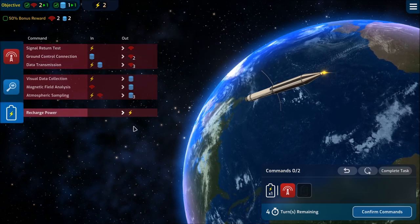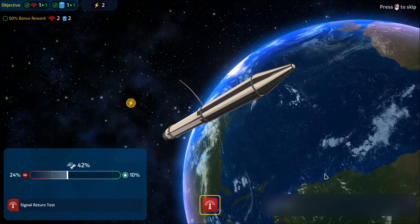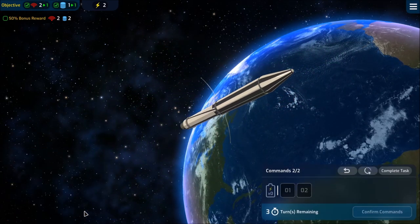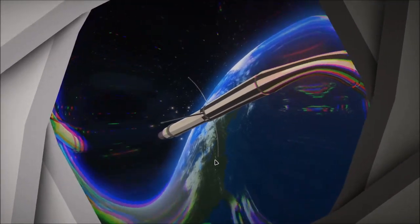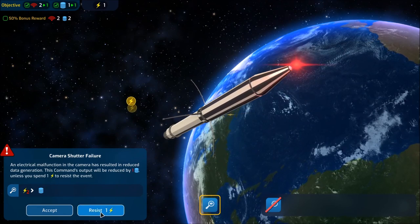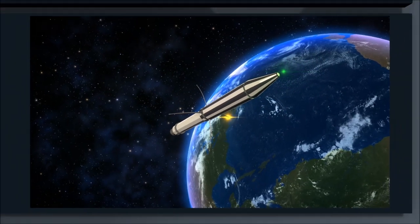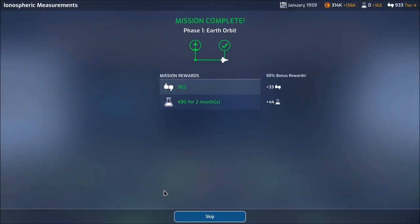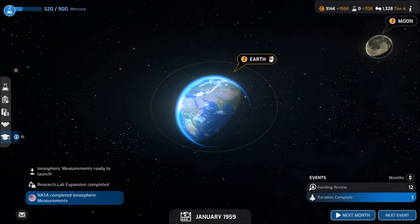When you pick a mission, you get to pick a vehicle. There's a vehicle designer — you don't have to worry about specific design, but you'll choose between different parts you've unlocked. At the very beginning you won't have a lot to choose from, but over the course of the game you'll unlock parts that grant greater mass, better fuel efficiency, increased durability, or better payload. Once you get further into the game there's also payload and other vehicle components to build. You build these vehicles, put them together, and then launch them to try and complete your mission.